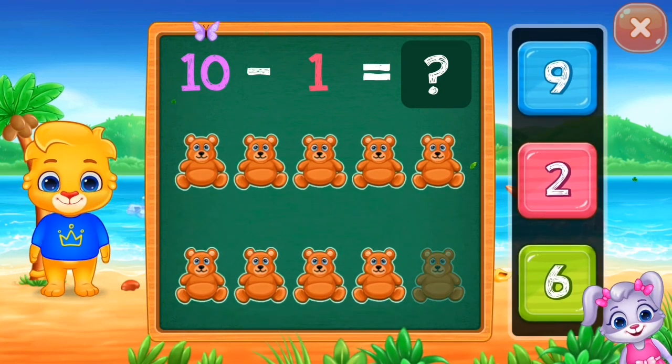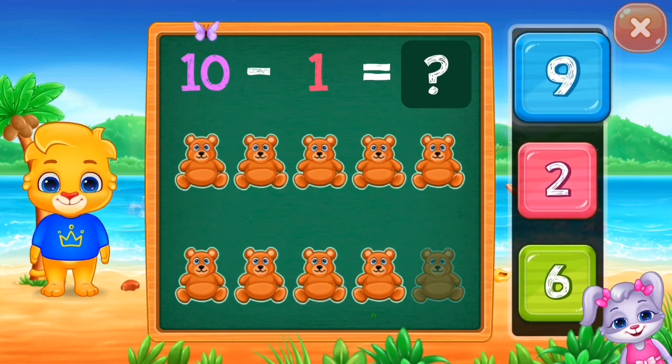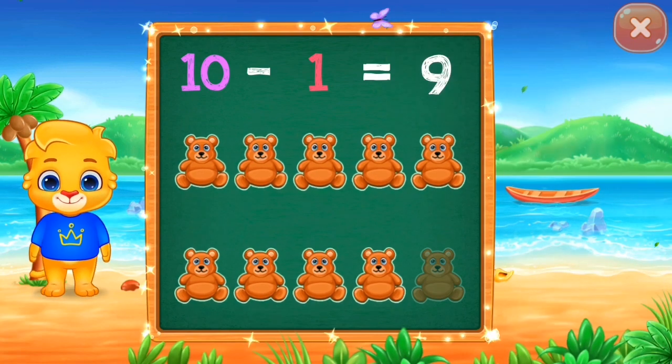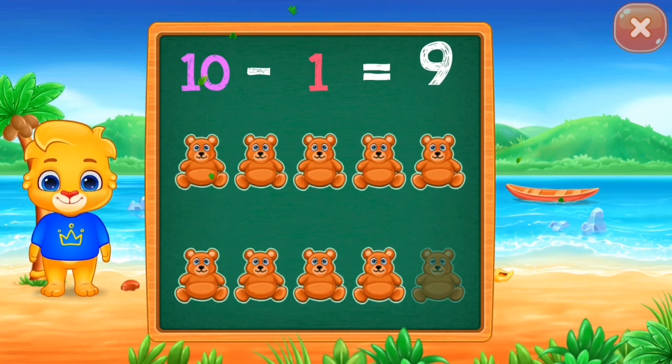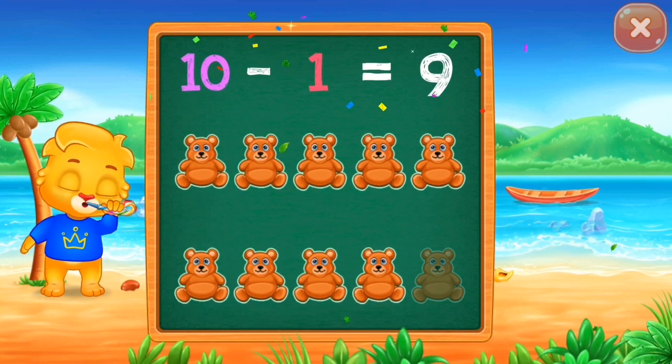Remember this one? It said ten take away one, the answer was just nine. Nine! Woohoo! Yay! Ten minus one equals nine! I knew it already. I knew it.